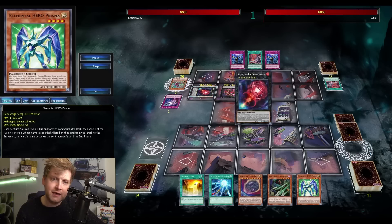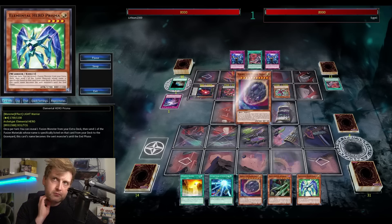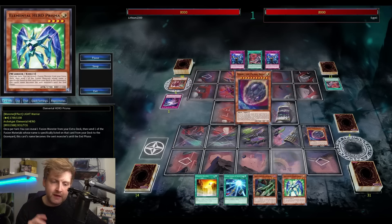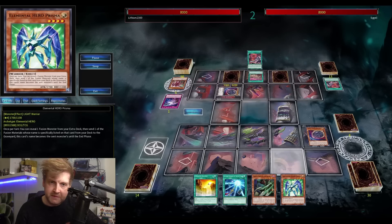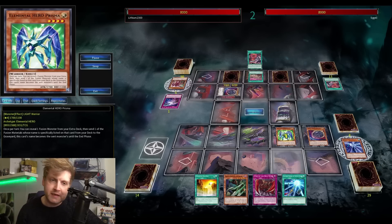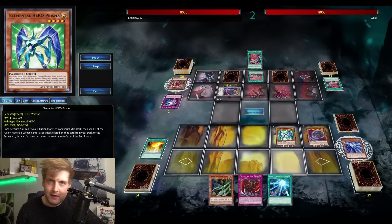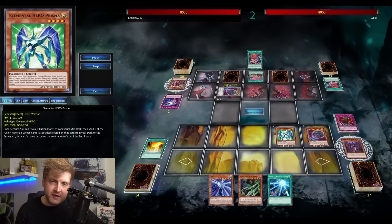Going second against Kashtira, Nibiru is needed. You could also run Eclipse, Evenly Matched, and Trap Tricks. You need generic cards to hit Kashtira, otherwise they'll block your zones and you'll instantly lose. Kashtira is currently the deck to beat, so that makes sense.